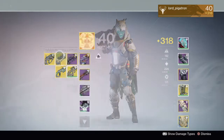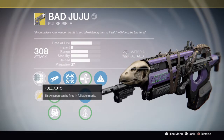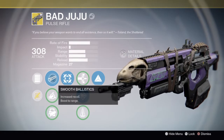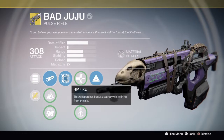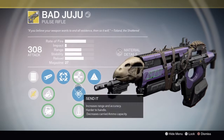This is the Bad Juju, which has Full Auto as one of its perks — this gun is awesome. That's the gun I was using in my Ubania triple kill video where I got a trip mine grenade triple kill. It has Soothe Ballistics, Hit Fire, and Send It.